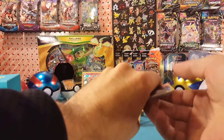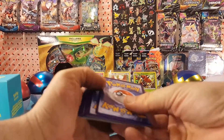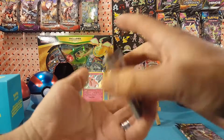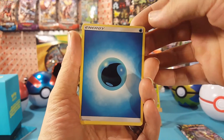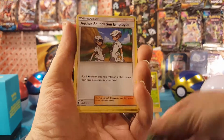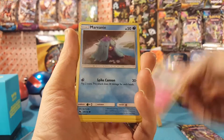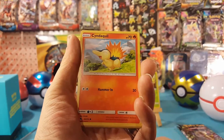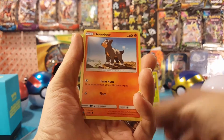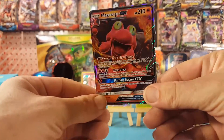If you guys want to check out my Patreon page, there is a link in the description. Tiers range anywhere from a dollar all the way up to a hundred dollars, and I don't expect too much attention at that hundred dollar mark, but there is a nice incentive for it. Pack six: Grass Energy, Marowak, Cyndaquil, Poipole, Combee, Houndour — Ralts is the reverse, and a Magcargo GX. Very nice.